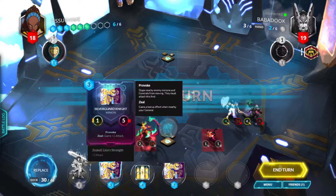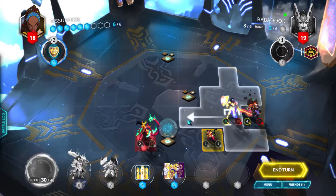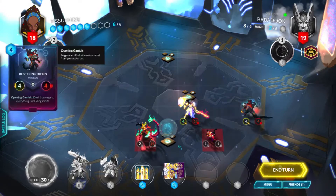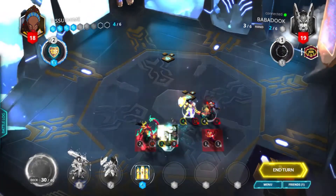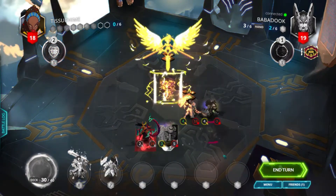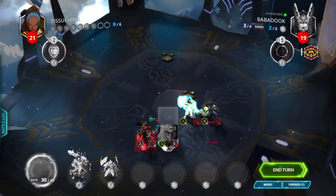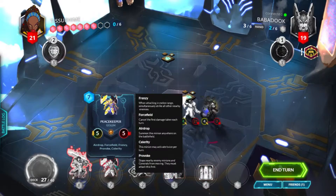Let's replace this Silverguard Knight. We have six mana and we got a Peacekeeper — that's not bad. Let's just do a Silverguard Knight here. We'll kill this Heartseeker, and with four mana left, we'll just do a Trinity Elf to get more cards and heal up. We're at 21, and we got a Healing Mystic, our Silverguard Knight back, and another Trinity Elf — so it's all good.